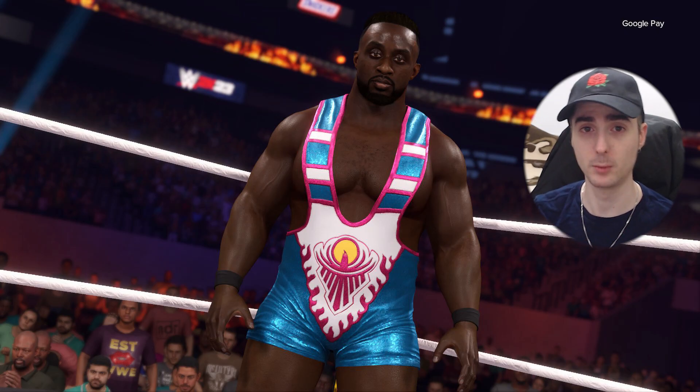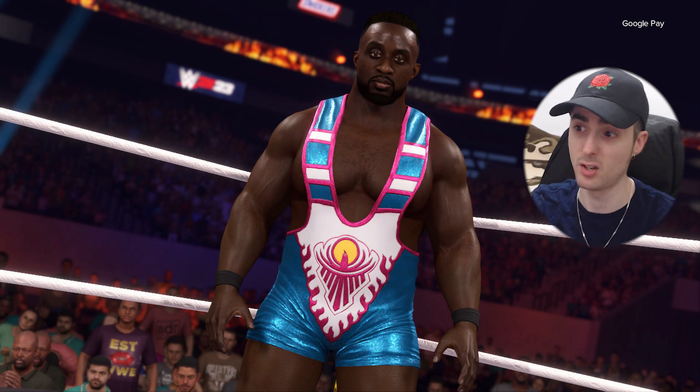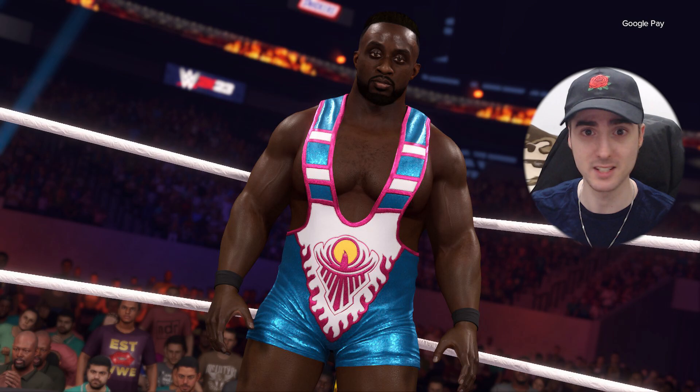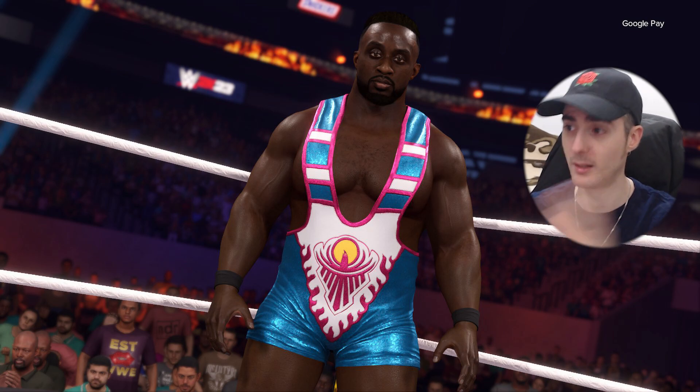The next one is also a pack from 2K22 and that is the New Day pack. The first one we have is Big E rocking the same singlet, and you can see in the background they're currently in the Clash of the Castle arena. You can also see it says 2K23 in the background, so this is definitely 2K23 — just the same MyFaction model from 2K22 brought into 2K23.